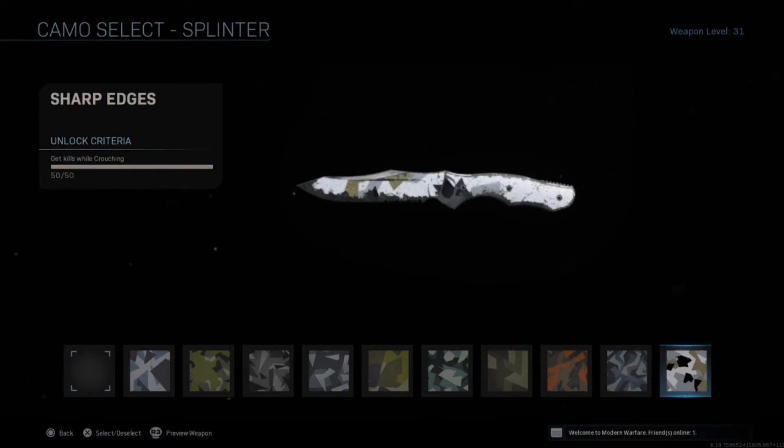Splinter — get 50 kills while crouching. This one will be a little harder. I'm not sure about sliding, but I think if you slide it doesn't count, so you have to crouch. Just when you see an enemy, crouch and kill him. Not that hard, but you do have to focus on doing this challenge because you wouldn't do it automatically.